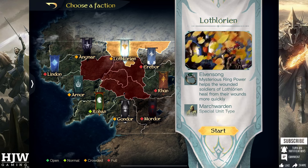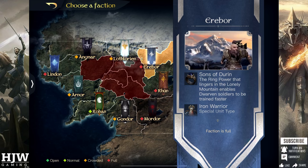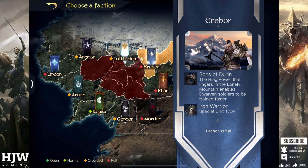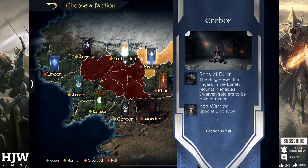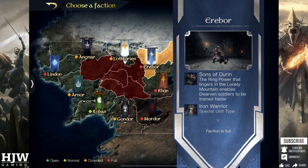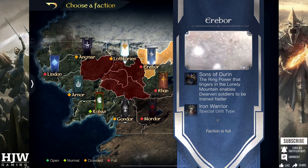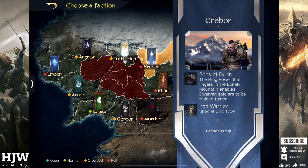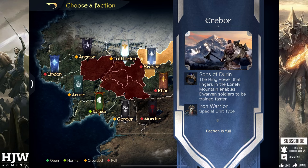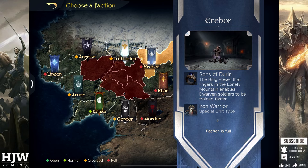Erebor enables dwarven soldiers to be trained faster — your dwarf units have a reduced conscription time of 10%, enabling you to get more troops in faster. In my opinion this is one of the strongest ring buffs as I've already placed the Guardian as the best unit in the game in my other videos, and if you can pump these out 10% faster than any other faction you'll be in a great position for PvP, so I really like this ring skill.